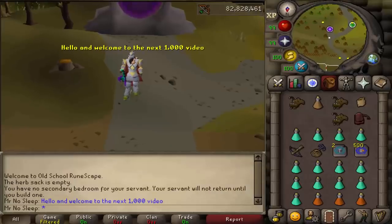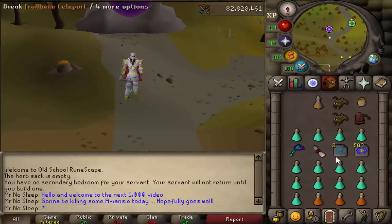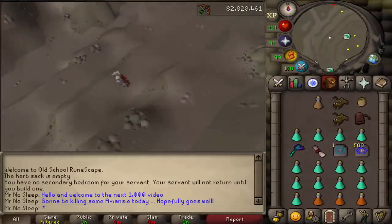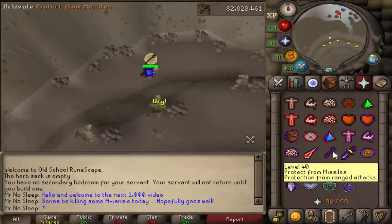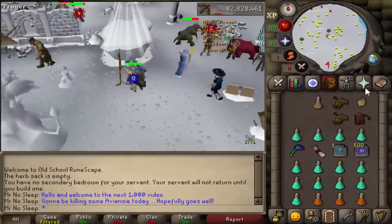Hey, what is going on you guys, it is Mr. No Sleep here from Old School RuneScape, welcome to a brand new video. Today we have loot from 3000 avianses. I like to test the kills per hour in the very first hour and was averaging about 280 to 300 kills an hour, so I figured 3000 would be a good amount to make a video on. I decided to kill the ones in God Wars Dungeon, not the ones in the wilderness dungeon.